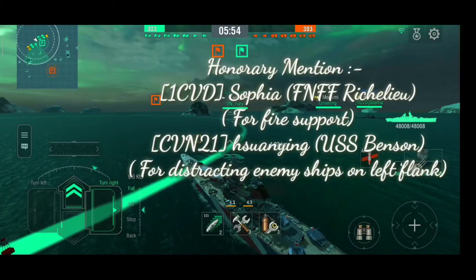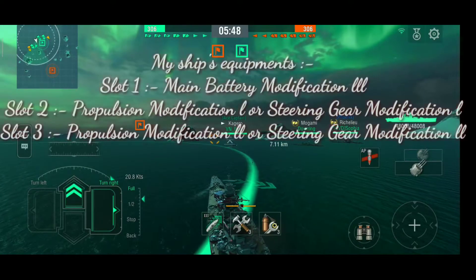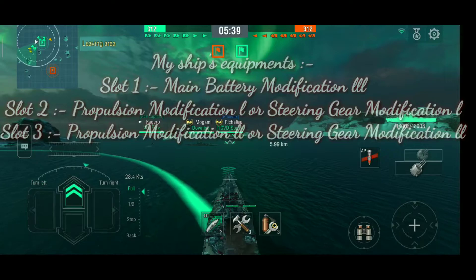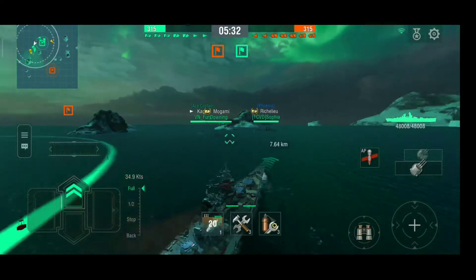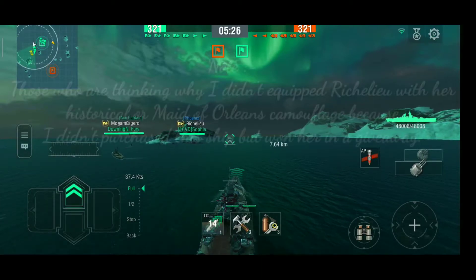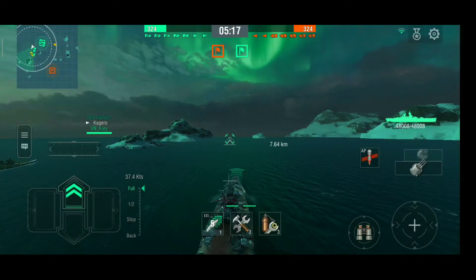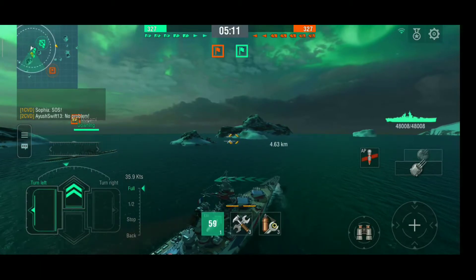I am in the middle so I am just going to flank right as I do always on this map. Sophia is also using Raishilu and Yangsing is in Bensen. Raishilu is the best battleship in my opinion in tier 8 because this ship has both torpedoes in front, hits hard, stealth velocity is good, penetration power is good — but sometimes it leads to overpen — and it hits a lot of citadels. So it's one of the best ships in my opinion.